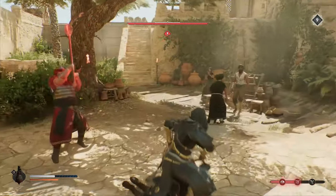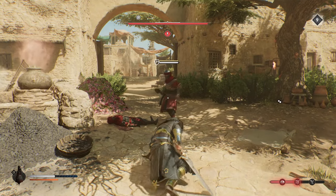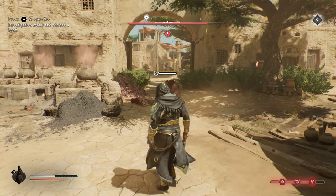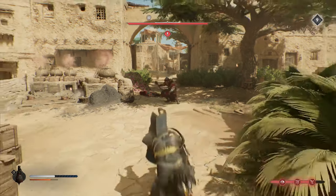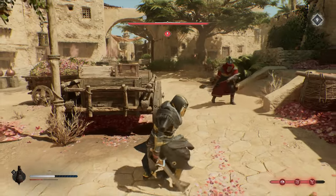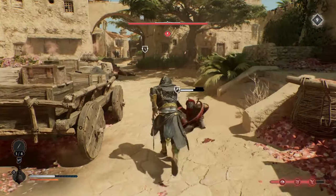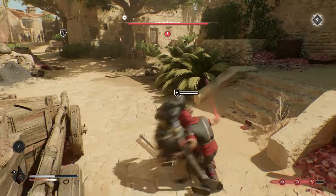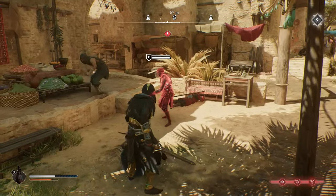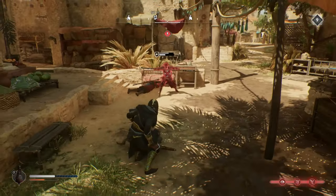Did you know you can stop enemies from calling in reinforcements if you attack them before they blow the horn or ring a bell? This is handy because it means you don't have to take on as many enemies. From my experience, if you get the attack in before they call reinforcements, they won't try again — they'll just start fighting you. Also, once you're done attacking be sure to dodge, as this gives you a bit more time and you don't have to wait on the full attack animation.